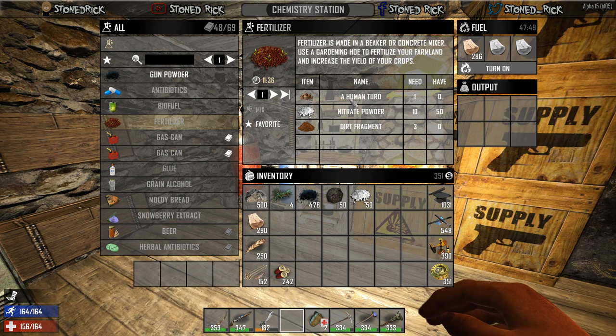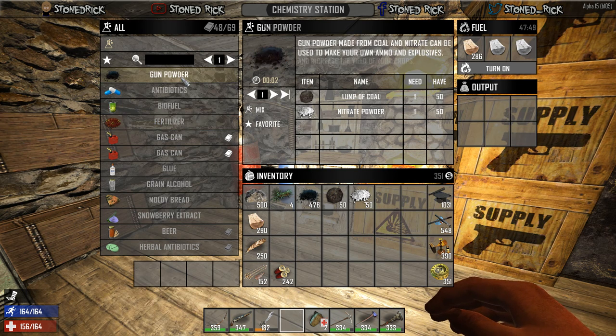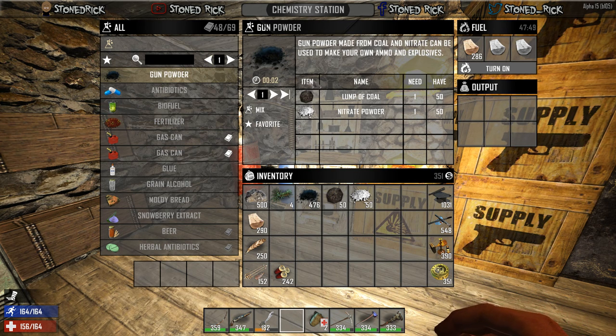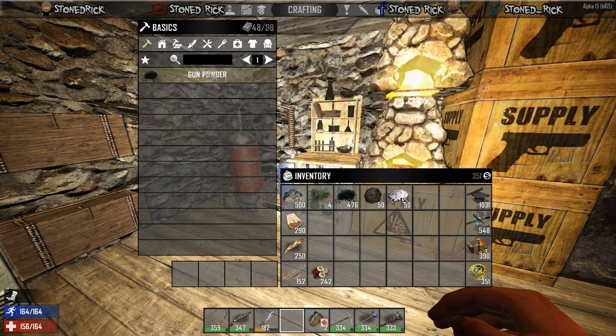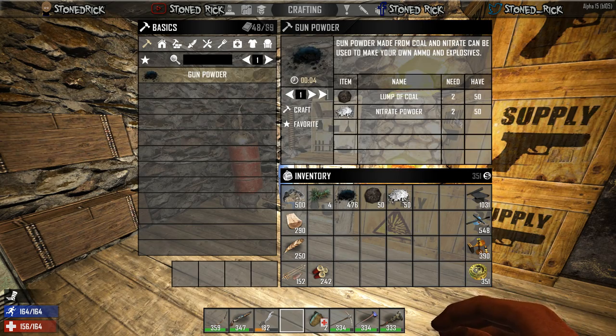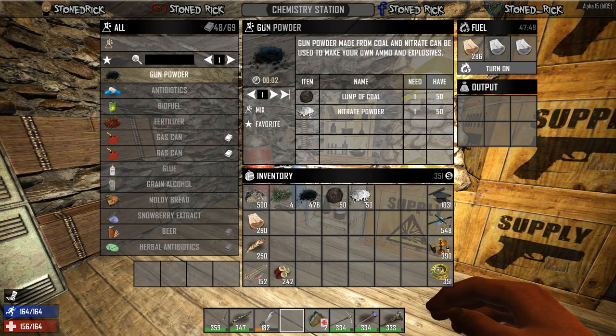It depends on what you've got depending on the fertilizer, but everything else is a lot more cost effective using the chemistry station. With gunpowder it costs you half as much — if you do it in your backpack it will cost you two and two, so you're getting half the amount compared to what you would in the chemistry station.